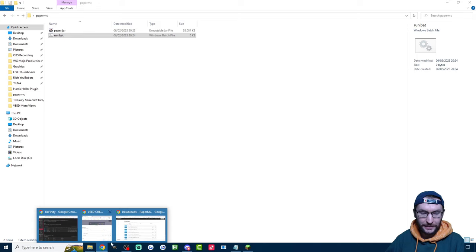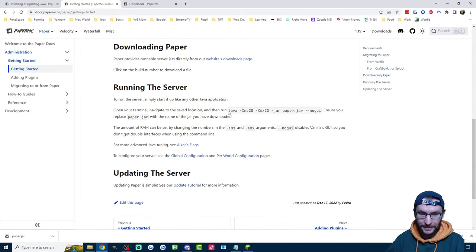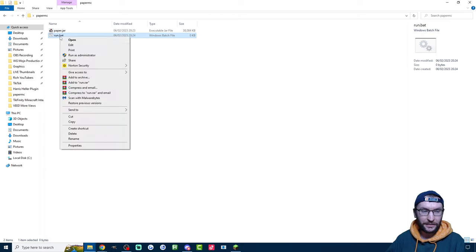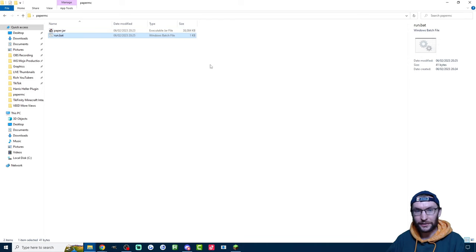Once that's done, go back to the PaperMC website and copy the text shown there. Right-click Run.bat, click Edit, and paste it into the box. The values shown here control the amount of RAM it's going to get — I'm going to increase it to 4GB of RAM instead of 2. It's probably fine on 2 if you don't have much RAM. Once you've pasted that in, Ctrl-S to save and close out of it.